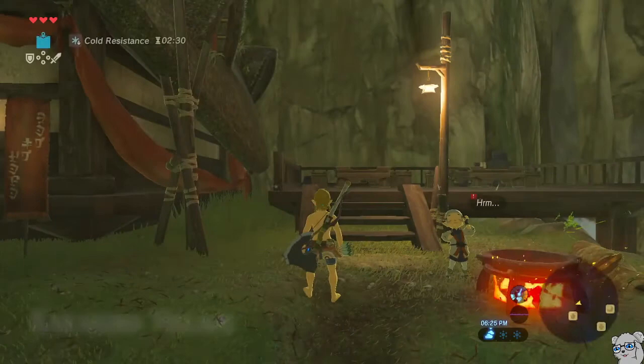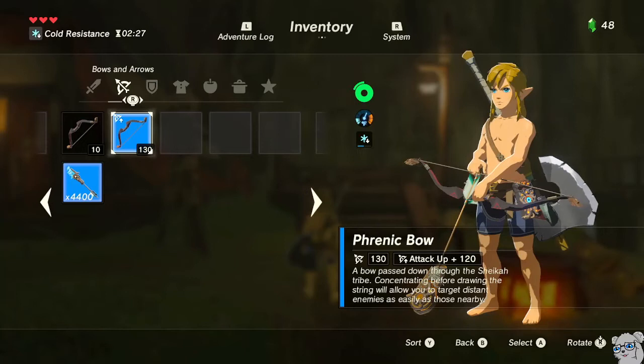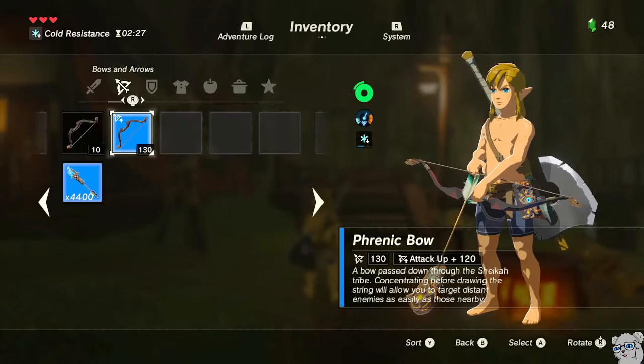And here's the moment of truth. We pause, go over, and here's our brand new Omega Bow: plus 120 attack, 10-shot, and it has zoom too. The Phrenic Bow already had zoom, so that's not really an additional feature — but if you did this with a bow that didn't have zoom, it would give it zoom. And there's our 500 meal and everything.